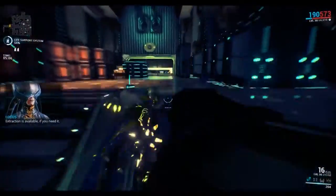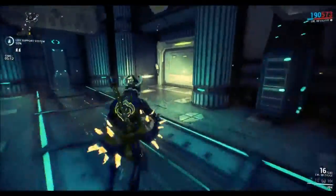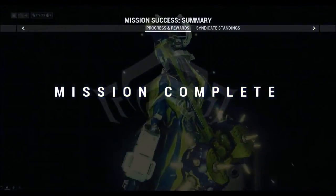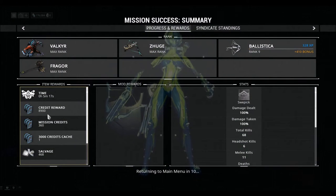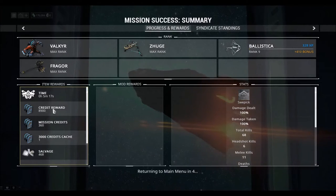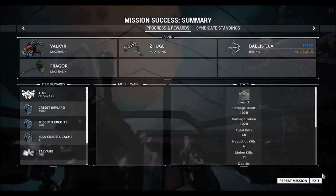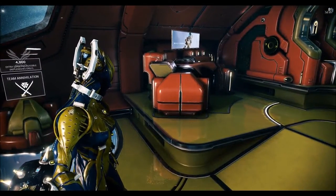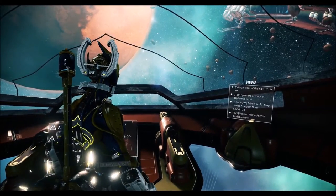Five minutes and we're up — another job well executed. Let's see what we get: we get almost 9,000 credits for completing the mission, plus 3,000 here, so that's 12,000 times two — we got 22,000 credits thanks to the double credit bonus you can purchase off the market. You just do this repeatedly for as long as you like until the credit booster runs up. Just a quick tip.